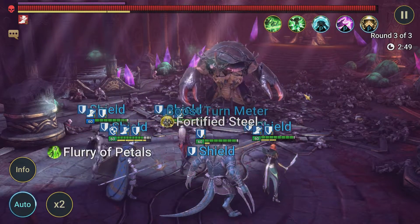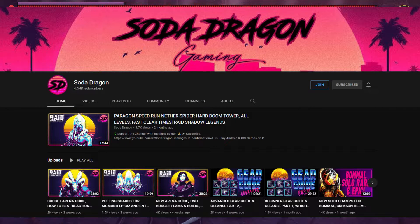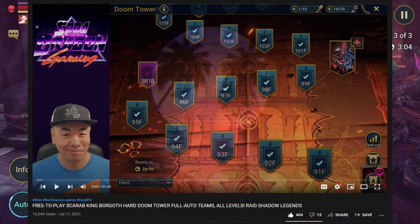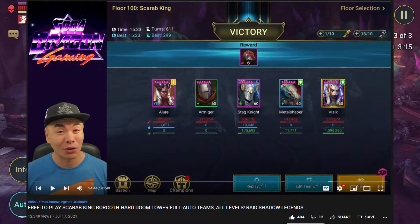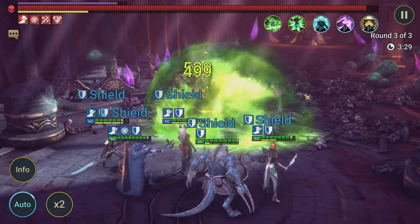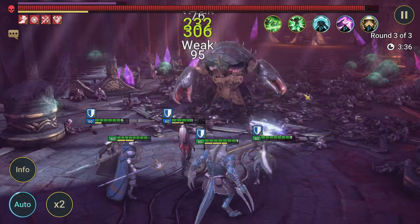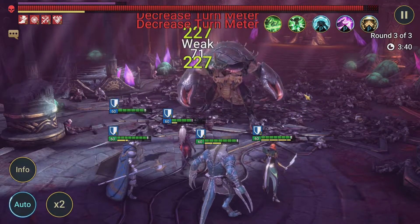I want to give a huge shout out to Soda Dragon — he's a fellow Raid content creator and I got the idea to build this team from watching one of his videos, which I'm going to link down below. Strongly suggest you guys go check out his channel. He's got very in-depth guides, goes into a lot of detail on champions and boss strategies, hard Doom Tower content, general game stuff — he covers pretty much everything from early game to late game. I'll put some screenshots up showing parts of his video where I got the team idea from.